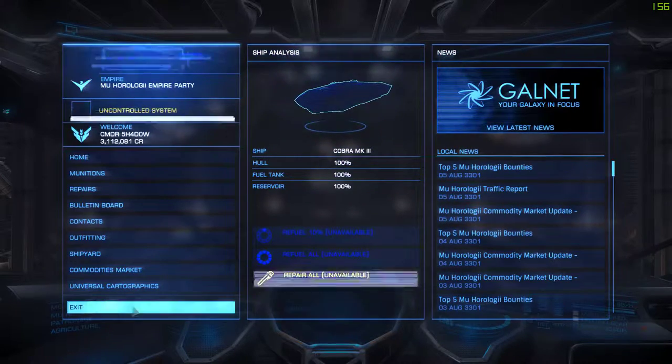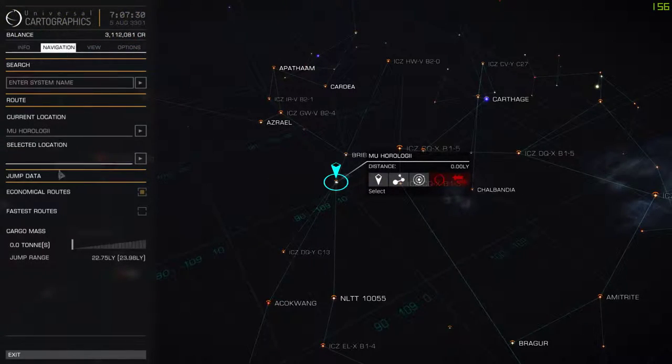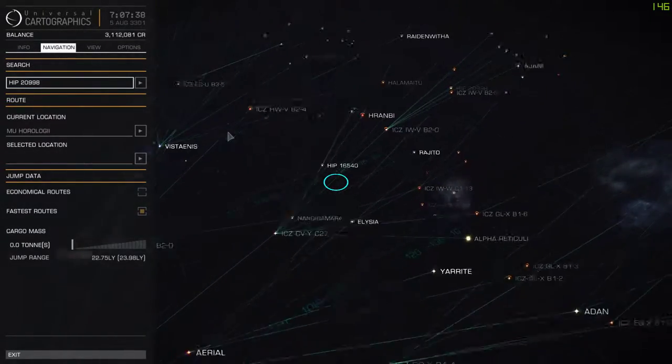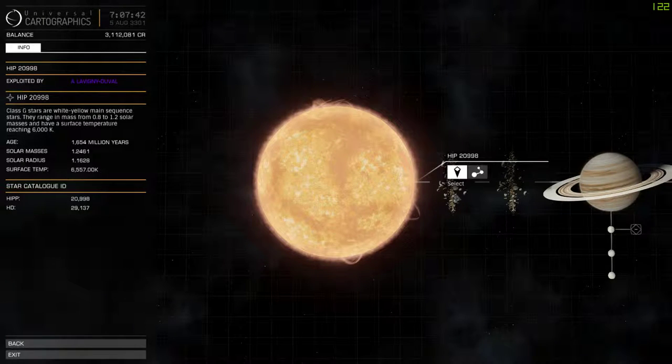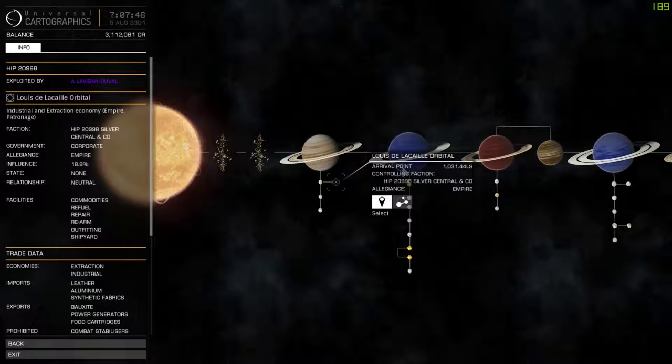If we exit this and actually want to fly there, we simply go to Navigation, Fastest Routes, go to the map, find the orbital, and plot the route. Then just fly there.